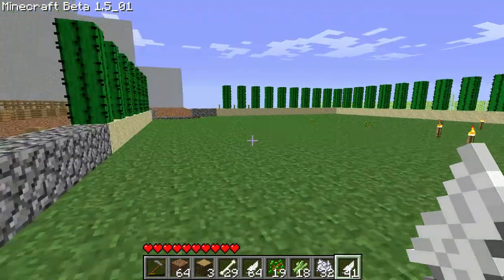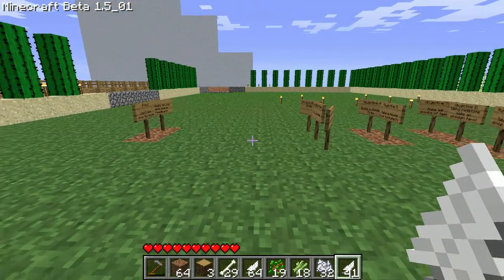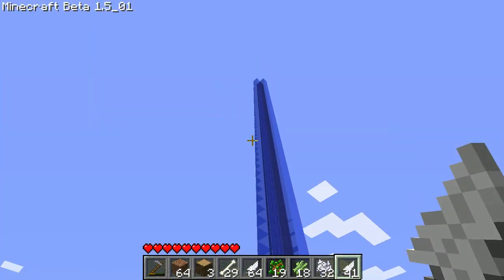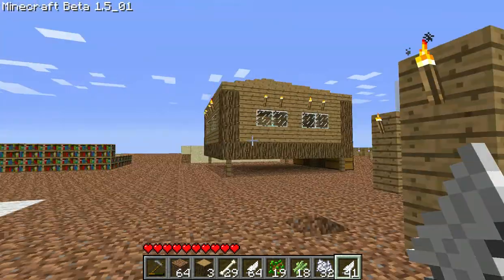Me and my friend did this ingenious idea of entrapping our grass, so mobs only spawn in there — it's pretty ingenious. That's his little fountain he made, and Squidward over there. That's his house, and that's our house.